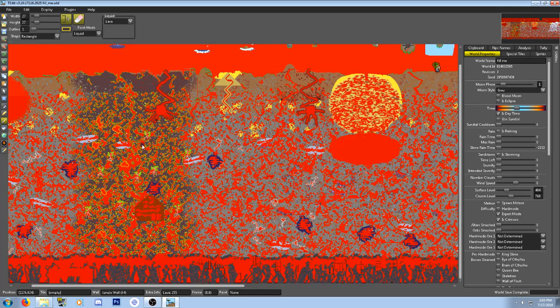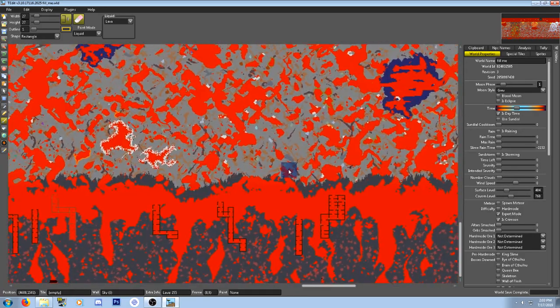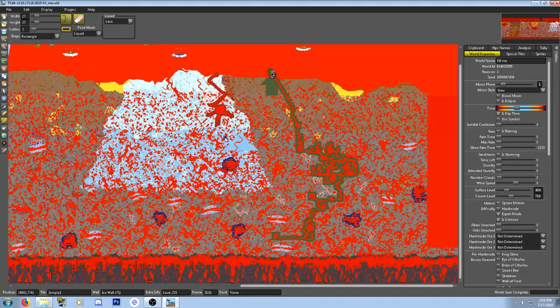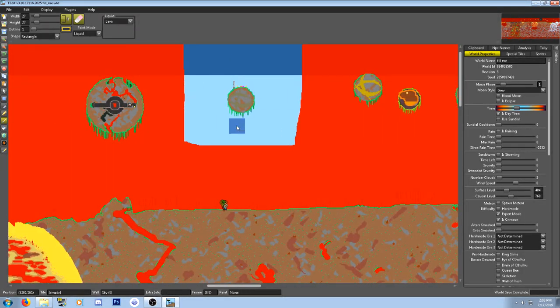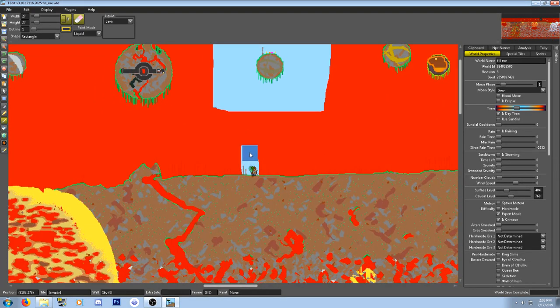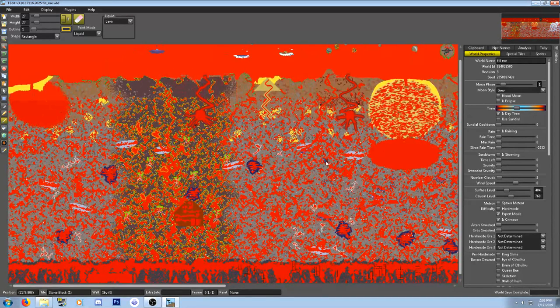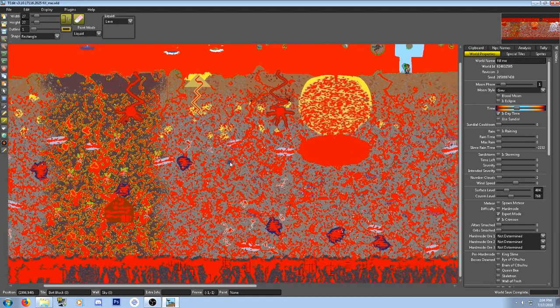Everything is as orange as could be — pretty much 98-99% of things are filled in. Most things are filled except for our little sky island, which I had to erase a square around just in case. Maybe I should erase the spawn too — probably smart. Let's erase a little bit of the spawn so I can move. That should be good; let's hop into the world and hope it actually loads because this is a lot to handle.